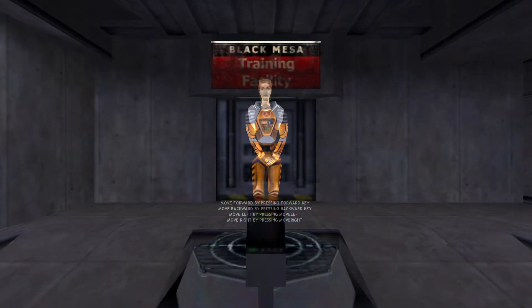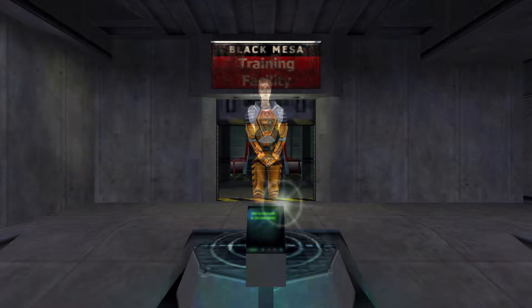Hello and welcome to the Black Mesa Hazard Course, where you will be trained in the use of the Hazardous Environment Suit. I am your holographic assistant. Let's begin by stepping into your suit. You can see it suspended up ahead of you. If you see one of these buttons, press it, and I will appear to demonstrate certain moves.